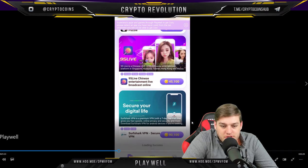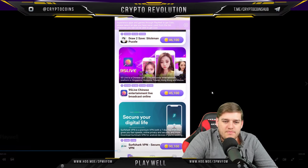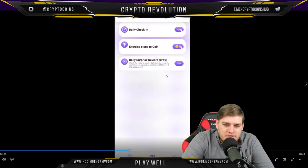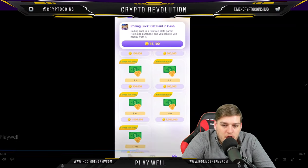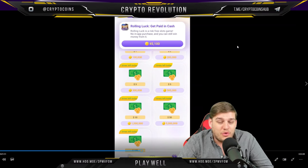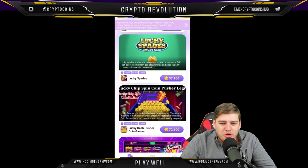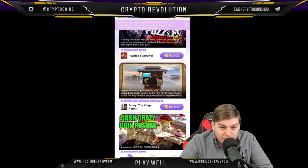This is not a sponsored thing by Surf Shark, but they are a really great company in my opinion. There's also a 95 Live Chinese entertainment live app. If you go to My Apps at the bottom and then Exchange, you can exchange tokens for a certain amount of money. Honestly the turnaround is pretty favorable compared to a lot of apps — you can make a decent amount of money pretty quickly just by going through and playing these games or using different services that advertise through the platform.